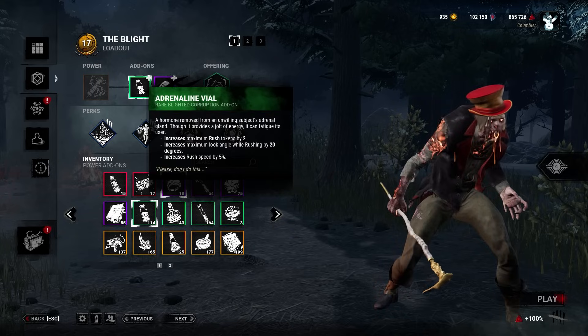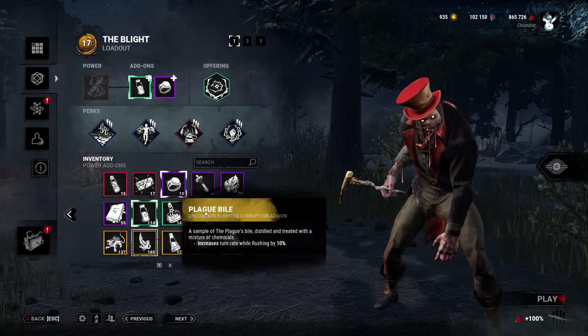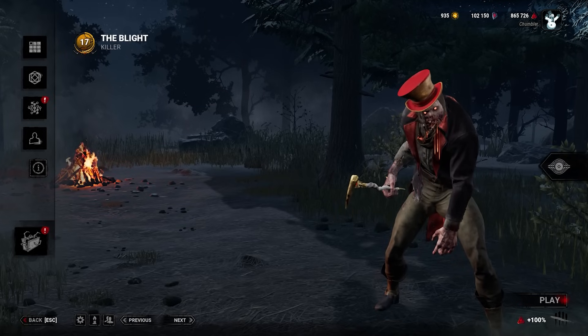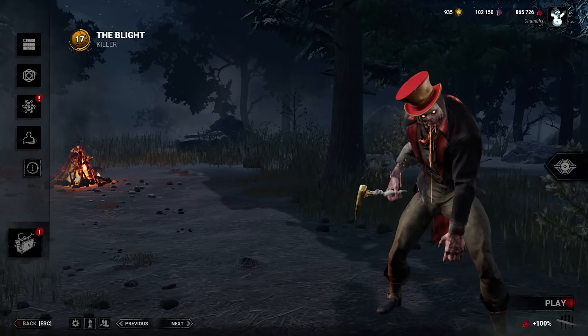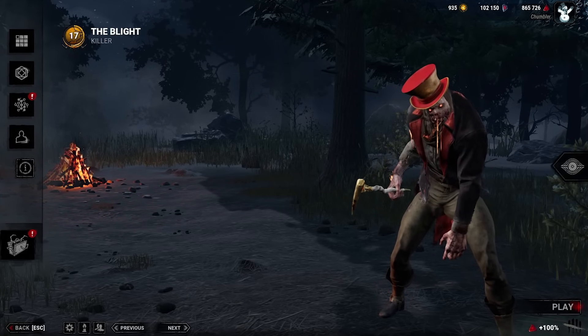So I thought I'd run it here with Blight, pair it up with Alchemist Ring to get that increased distance on our rushes, and just run a pretty basic build that I kind of run. He's been at the bottom of the barrel for too long — gotta make sure he can move up the ranks of the killer tier list. That is a joke, by the way, for anyone who's wondering.